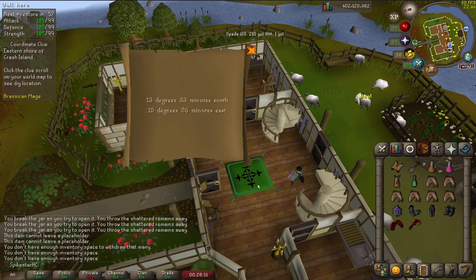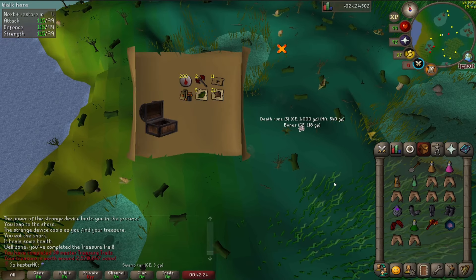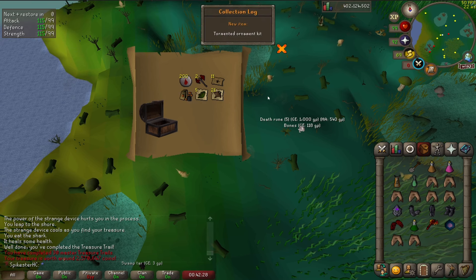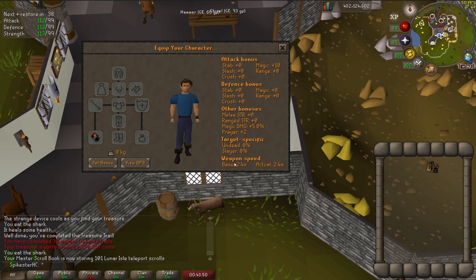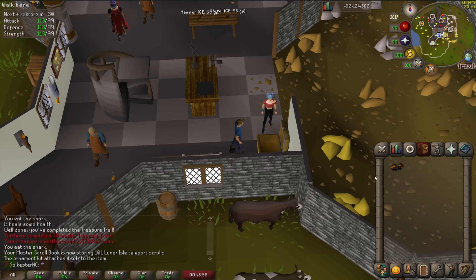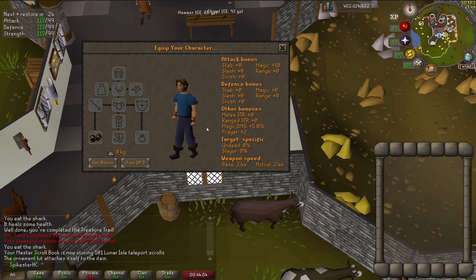Going to get a master clue. Managed to get the casket — let's see what we get. Tormented ornament kit — awesome, that's pretty good. New collection log slot and everything. I'm going to go put that on. This is what the tormented bracelet looks like normally — barely noticeable. Adding the tormented ornament kit to it, now it looks way cooler and way more noticeable on both hands.